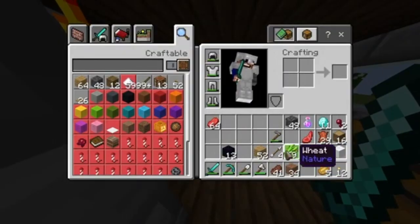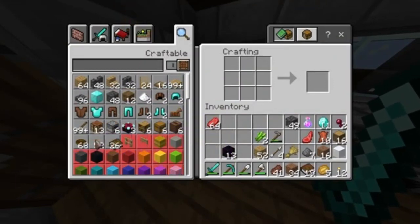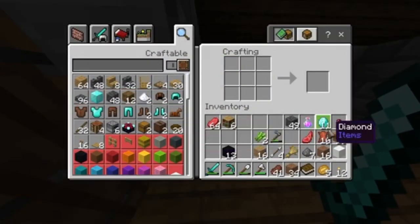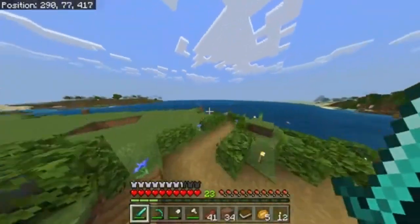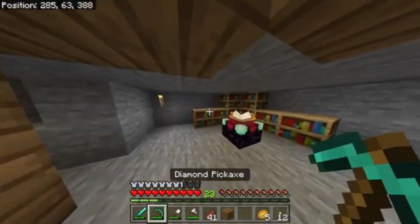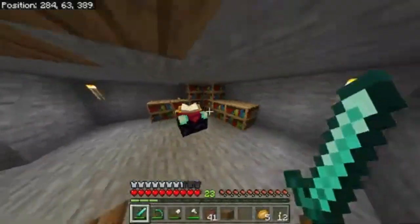Just finished getting all the sugarcane. We've got 59 sugarcane — I don't know if that's going to be enough. But we're going to make that much paper, make it all into books, make six bookshelves. It's definitely not enough. Still got 10 levels left though — it's the paper that we need more of, so we're going to have to wait for that to grow. I don't think we're going to be making a full enchantment room in this episode. But we definitely made a good start. We've put the enchantment table down — we only get a max level of 18. I think if we put one here and one there, we should get level 30.